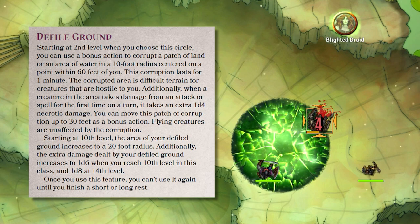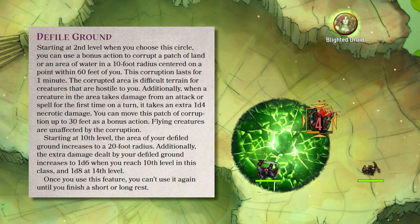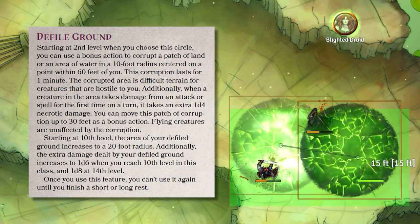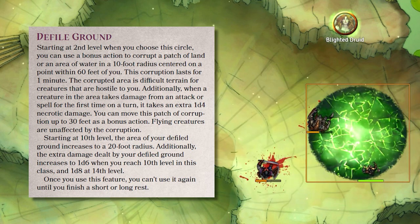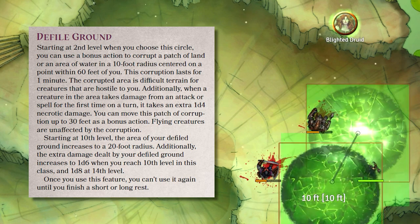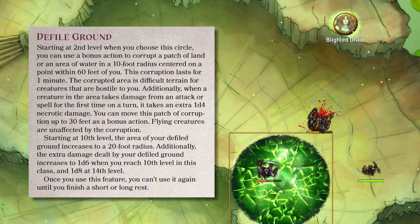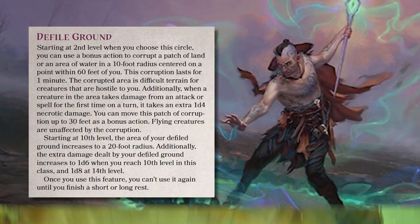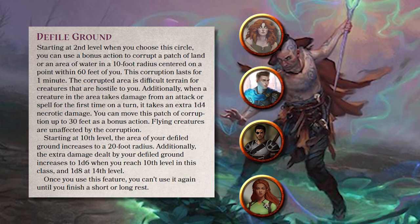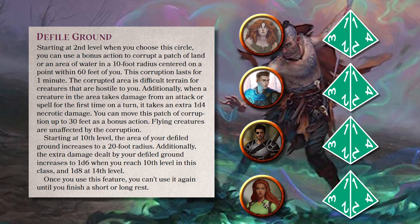This damage increases to 1d6 per turn at level 10, as well as doubling to a 20-foot radius, and to 1d8 damage at level 14. You can move the patch of land every turn as a bonus action, but it will never affect flying creatures. You can only do this once per rest. Assuming you have 3 allies focusing on the same enemy, that's a bonus 4d4 damage every round, at no cost to concentration.